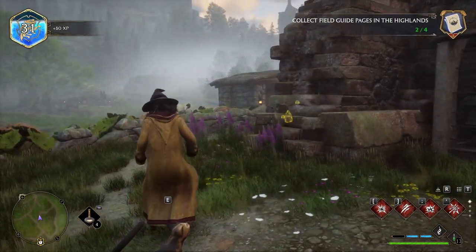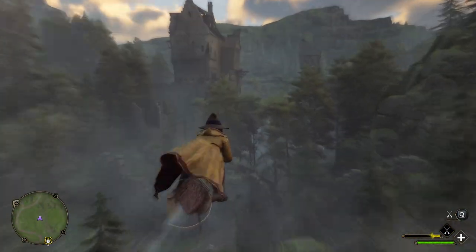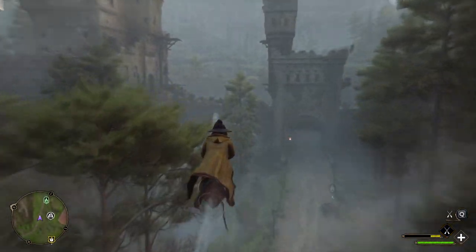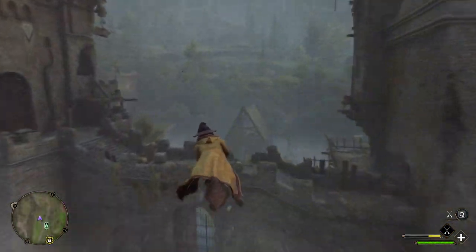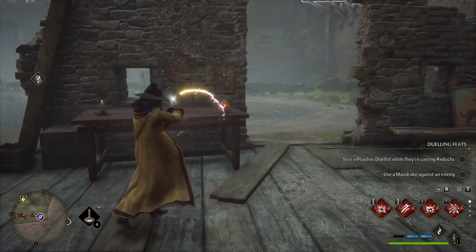Now you can hop on your broom again and we're going to the fortress in the back here. There will be enemies in this area so just be careful as you fly around. You want to make your way to the back left corner of this fortress, and the next page will be in front of this table.